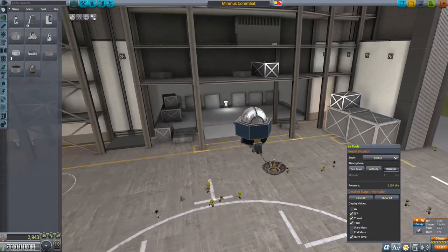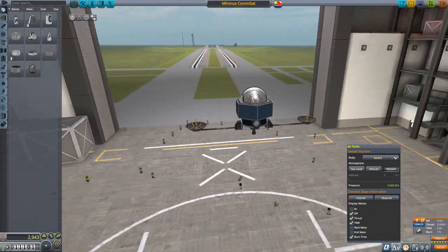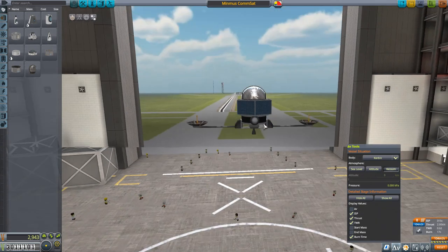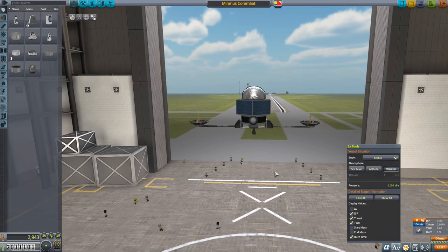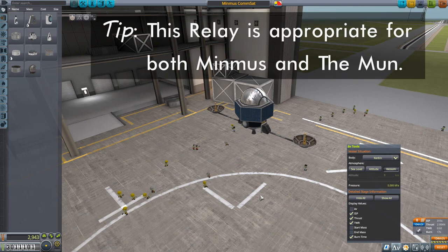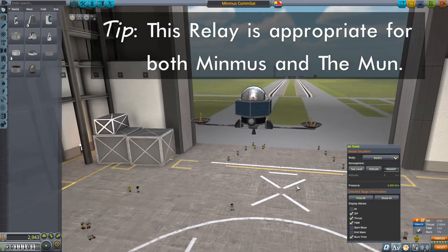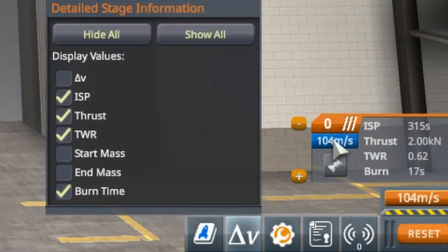Let's get started by meeting our relay satellite. As you can see, it is an extraordinarily simple thing — just a hex probe core surrounded by solar panels, with a battery and two HG-5 high-gain antennas, which should be able to communicate easily with Kerbin and also communicate with a vessel around Minmus or on the surface of Minmus with just a single Communotron on it. It's only powered by an Ant engine and only has 104 meters per second of delta-V, and in fact that is way too much.